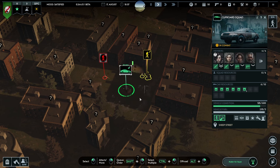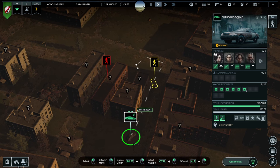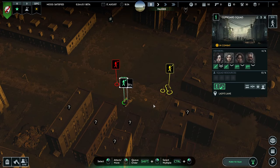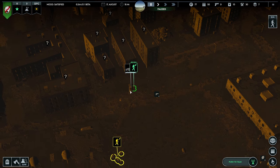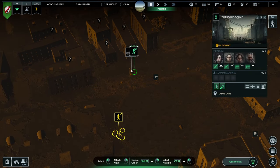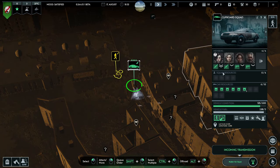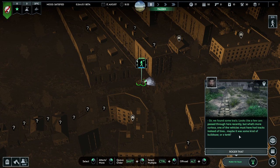There are baddies here — let's provide some cover for our buddies so they don't get killed. We're here, we're going to shoot at you. Get out of the car and all of you shoot at these lot. There we go. Get back in the car, you lot get in the car. Come down to here, drive in front of them, then get out. Sir, we found some trails — looks like a few cars passed through here recently. But more curious, one of the vehicles must have had tracks instead of tyres — maybe some kind of bulldozer or a tank.